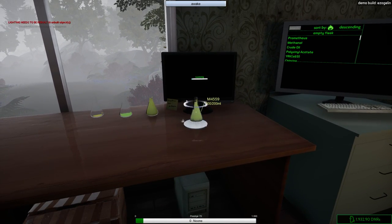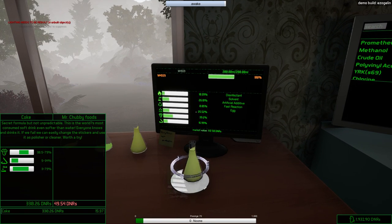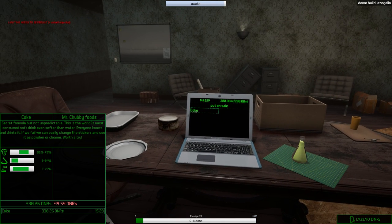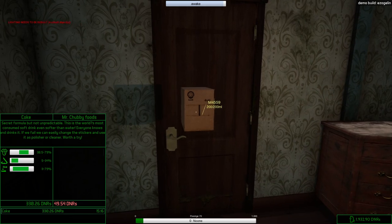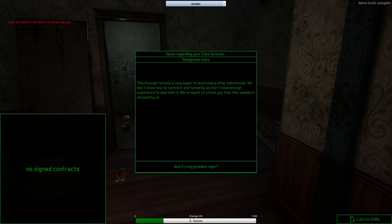We got a bunch of prestige. This should be our mixture — let me check. That's the correct item — 39 taste, close this. We have enough flavor, enough smell, enough volatility — it's all good. We're gonna actually sell this. Put it on the green mat — don't spill it, Twister. Coke, submit! Taking this all the way to our post box. A strange formula but very good — sometimes we don't know how to control it and we don't have enough experience.